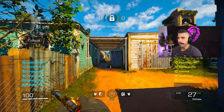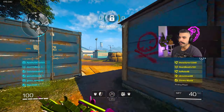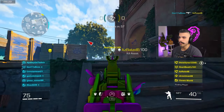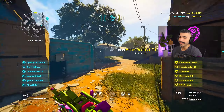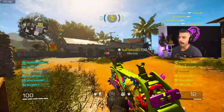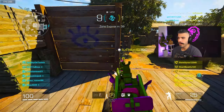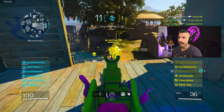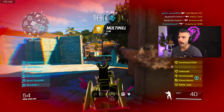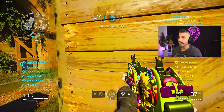Two things right off the bat: one, if you do put the heavy damage barrel on this weapon, it makes it a five-shot kill versus a six, but you do lose fire rate in the process, which not everyone is a fan of. I personally do like that build, but it makes my bullet registration feel a lot worse because the fire rate is lowered, so the bullets take longer to connect. Also, you can put cleaners on and basically make it a five-shot kill at close range TTK too. But overall, I feel like cleaners isn't fully necessary, and you can definitely dominate with the build I'm rocking right now.